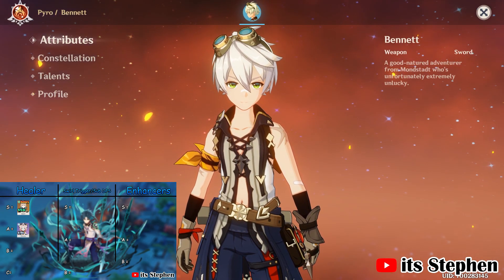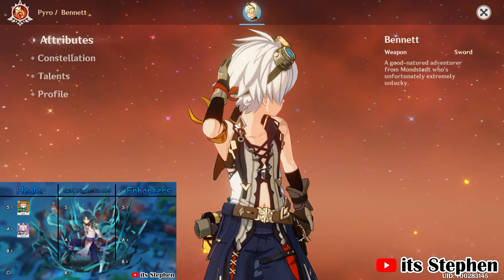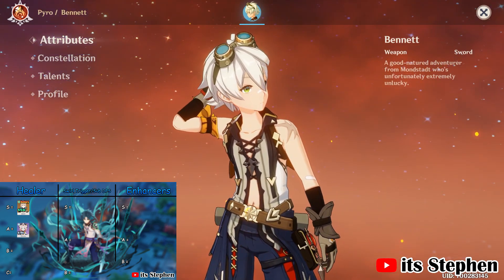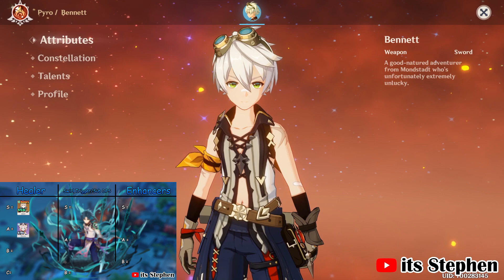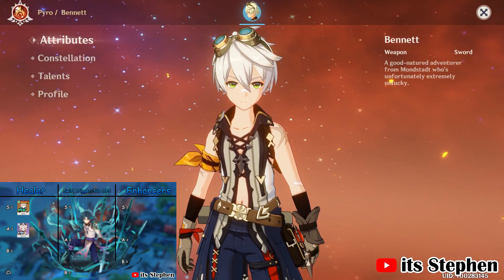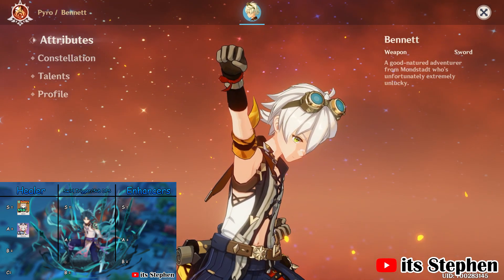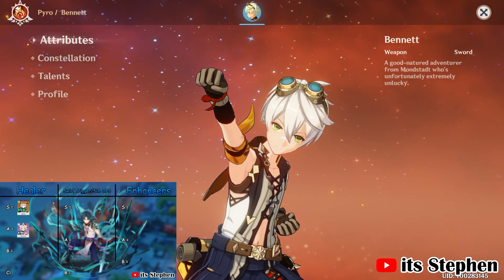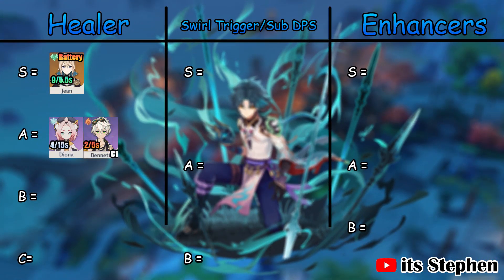In third, we have C1 Bennett. He provides a heal to Zhao if he falls below 70% HP as well as a major attack boost for 12 seconds. Bennett isn't the most consistent healer as he only heals the current character on the field and only up until 70% HP. It is a lot better to use his skill as a tap as it generates 2 pyro particles with a 5-second cooldown, whereas holding only generates 3 pyro particles with a 10-second cooldown. This will give Zhao 2 energy if he is on the field or 1.2 if off the field. I place C1 Bennett as A tier healer. C0 Bennett I rate as C tier due to his inconsistency with his attack boost.